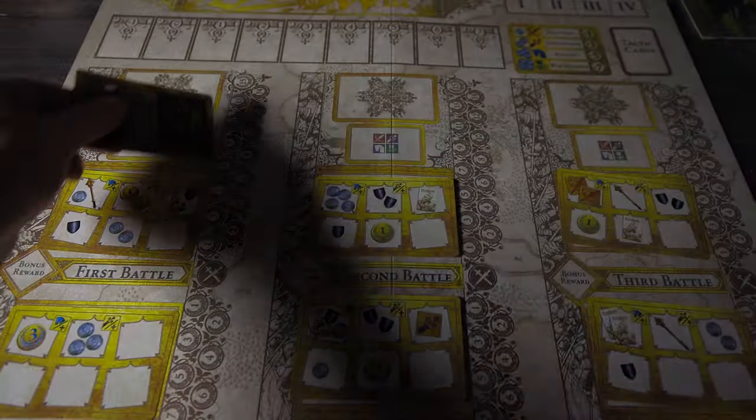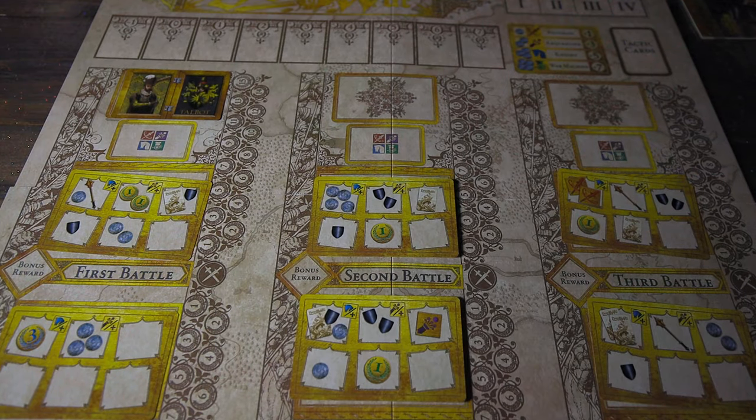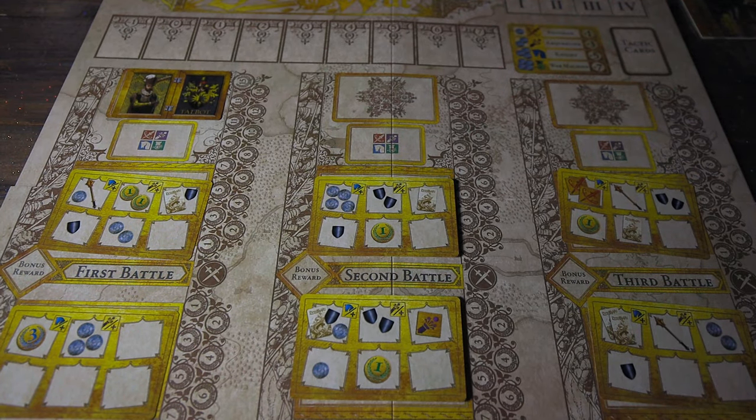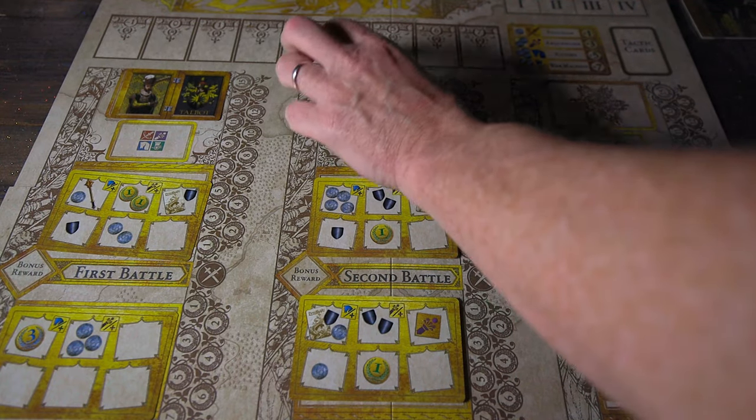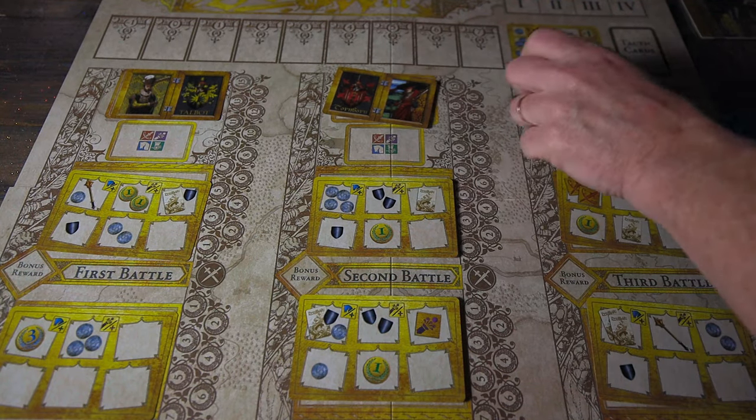Next, you shuffle the house cards and place them out onto the appropriate spots, again leaving a couple unused so you never know which houses will be in play each round. You also place out the reward tokens onto the appropriate spaces on the board. Then you move on to the mustering phase.